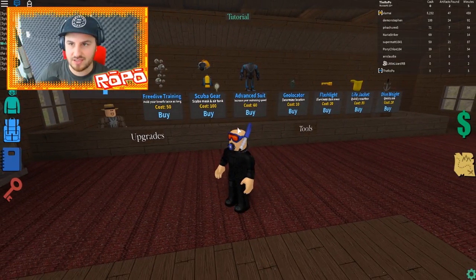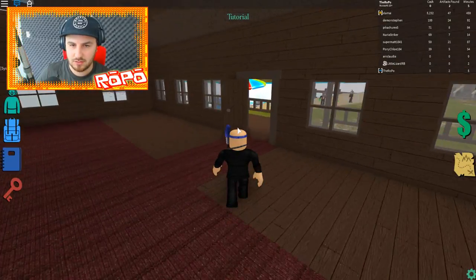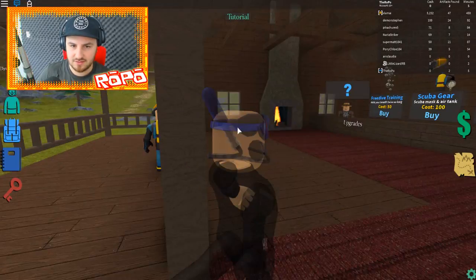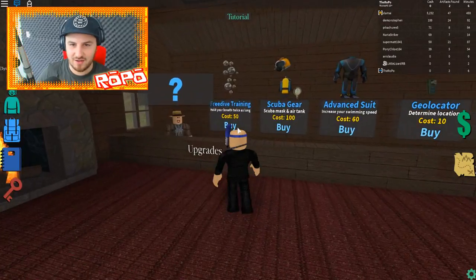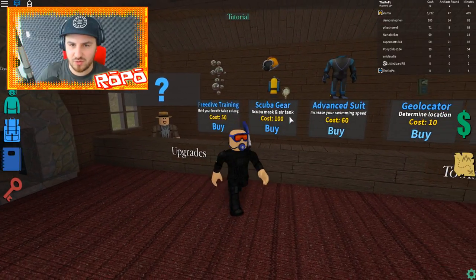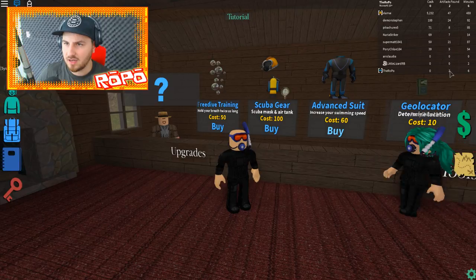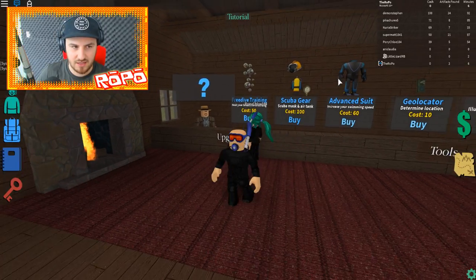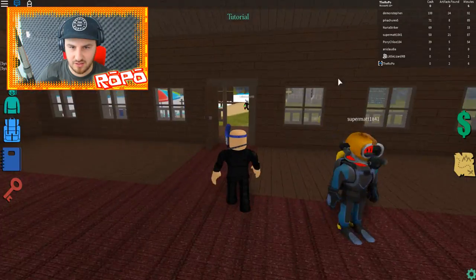I'm just going into the shop for a little look. The tutorial says visit Steve's Scuba Gear — yeah, Scuba Steve. So it costs 100 for scuba gear and a tank. Let me see what I've got — I've got two artifacts and no cash. So can I sell my artifacts or what's the dealio there?